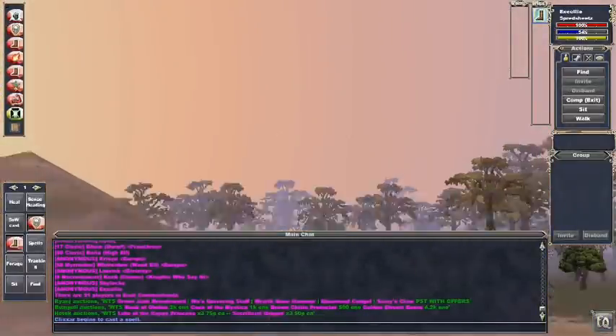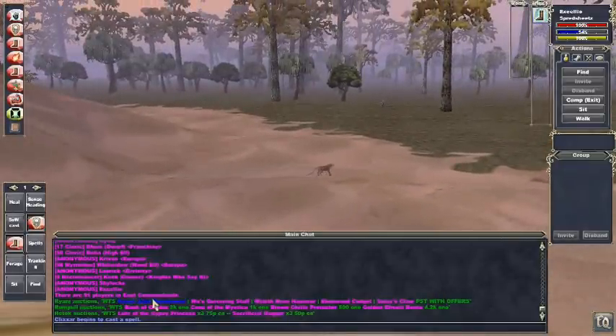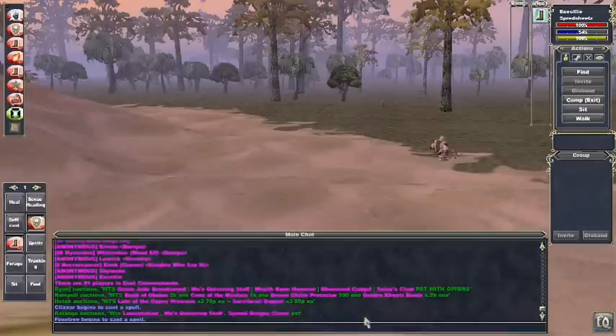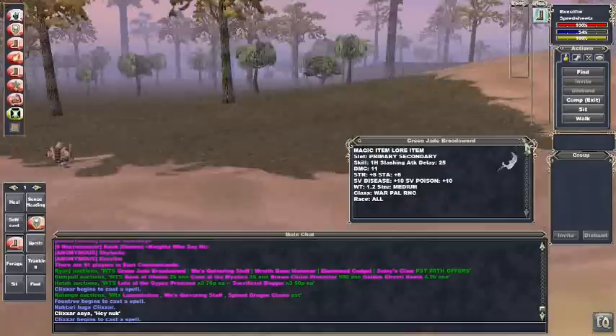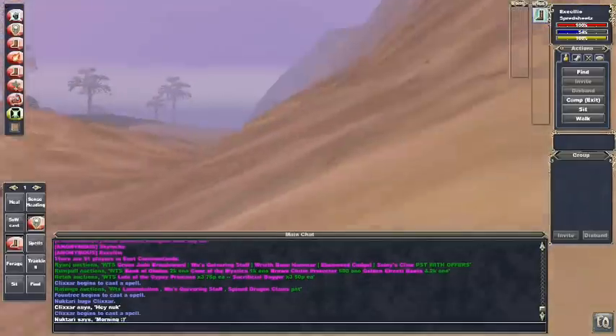If you want to see what they're selling, everything is listed here every time somebody auctions something — they'll sometimes put the prices, and there are these little clickable things. If you click them, it'll tell you something about the item. For example, if I was interested in this green jade broadsword, I could click on it and see a description. I'm a druid so I can't use it because it's only for warriors, paladins, and rangers.